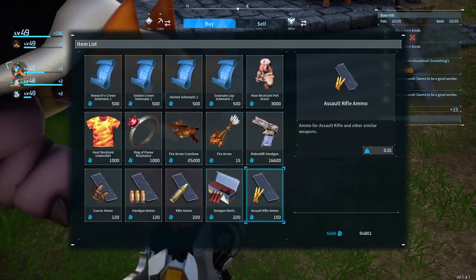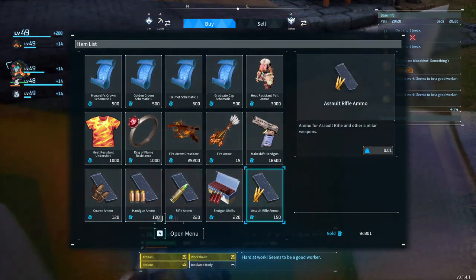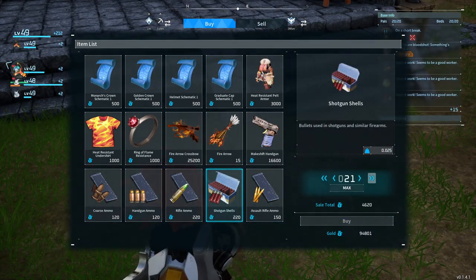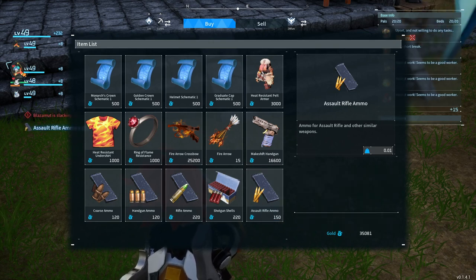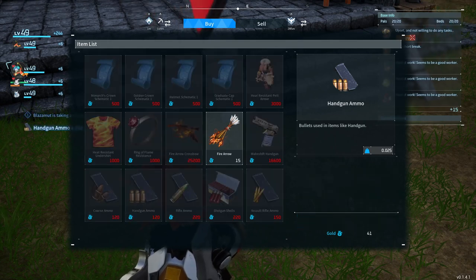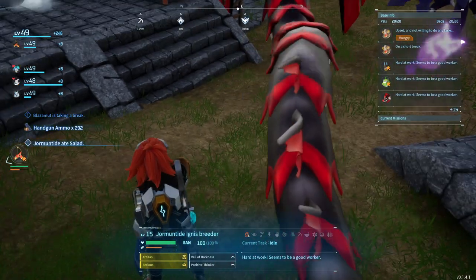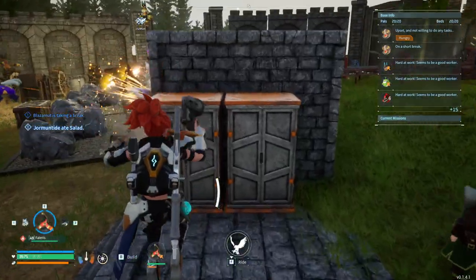I could go here and buy — oh, this one's the ammo guy. I could buy a crap ton of ammo. Buy some shotgun shells... let's do just 100 of that. Assault rifle... let's do 250 of that. And we still got gold left over! We'll just max out what we can buy for handgun ammo — 292. I have so much ammo now, with 41 gold to spare!